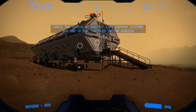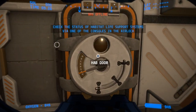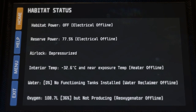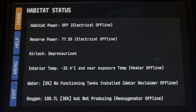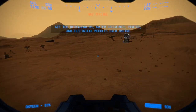We need to use one of the consoles in the airlock, so let's go inside. Let's access the console. Habitat power — electrical things are offline, heater is offline, water cleaners — everything is offline. So let's go outside and start fixing things: the oxygenator, water cleaner, heater, and electrical modules all need to come back online.